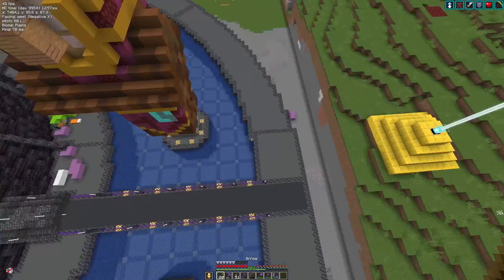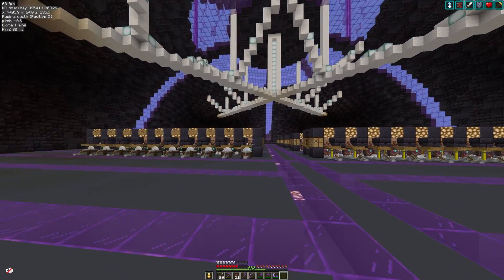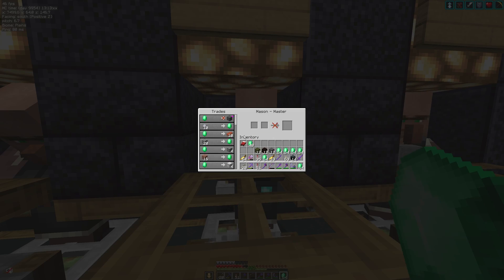Item Scroller also helps with villager trading, and to demonstrate this I'm at my villager trading hall. I have global favourites — I have terracotta set as my global favourites. I just hit the T key when I go into the villager and it trades until it's locked out.